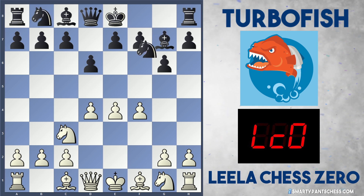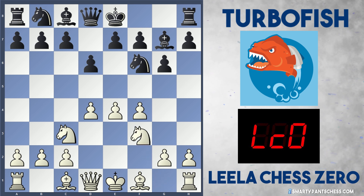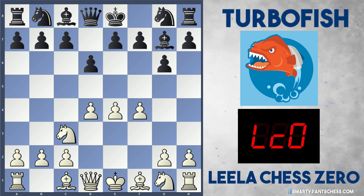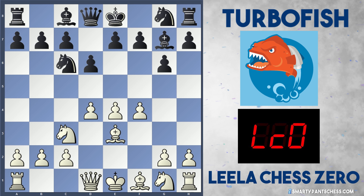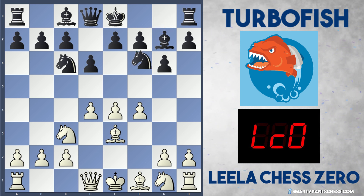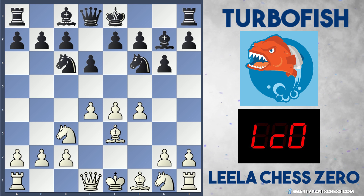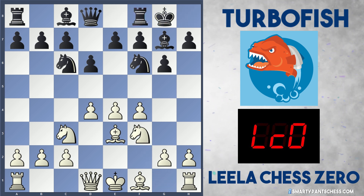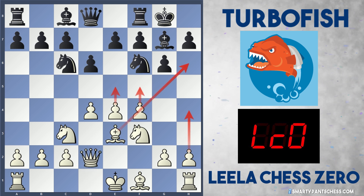Usually players play Nf6 here, and white usually follows up with Nf3, castles, and Bd3 as the typical move order. But Turbofish decided to attack d4. Leela defends with bishop to e3, which is another typical move in this sort of system. Nf6 is played targeting the e4 pawn. Nf3 by white, then castles and Qd2.